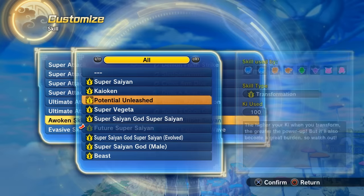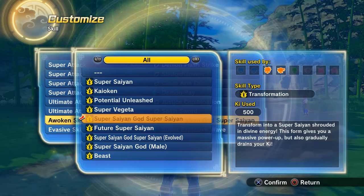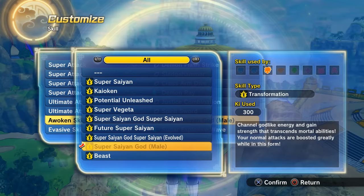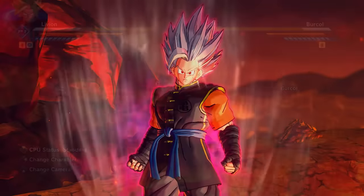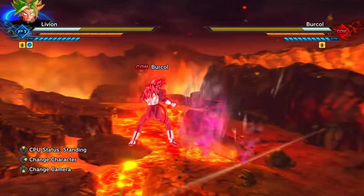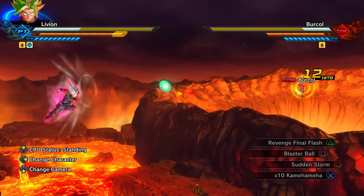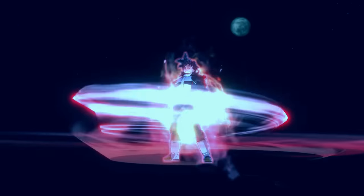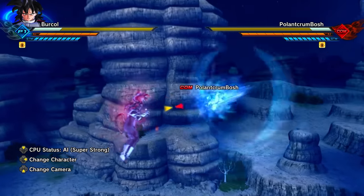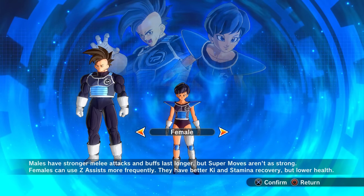For awoken skills on a male Saiyan, you're probably running a strike-based build, so Super Saiyan if you don't have the god forms. If you do have them and you're running a strike build, Super Saiyan Blue or Blue Evolution would work as well. Beast would also work but takes too long to activate and consumes five bars of ki. If you're going to run a basic attack build, Super Saiyan God would be absolutely fantastic.